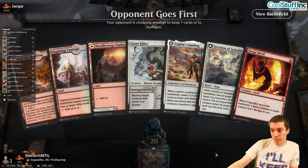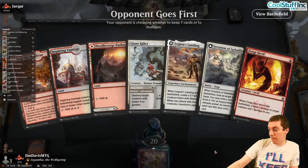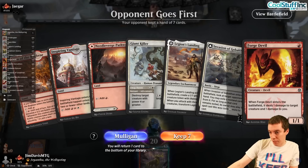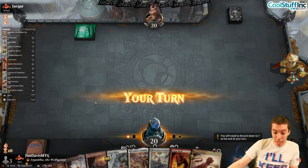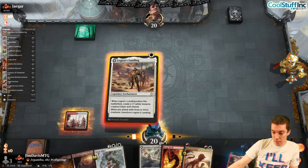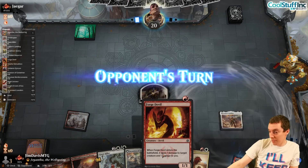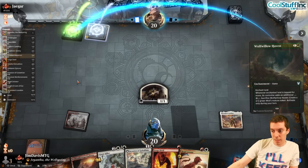Alright, getting right into Game 2. Invasion and Forge Devil - I like this because we're on the draw. They can play an Elf and we can kill it with Forge Devil. No Llanowar Elf again. Let's play Landing and say go - kind of awkward. We were pretty amped to kill a Llanowar Elf. Here's a Nykthos, they obviously have Haven again.